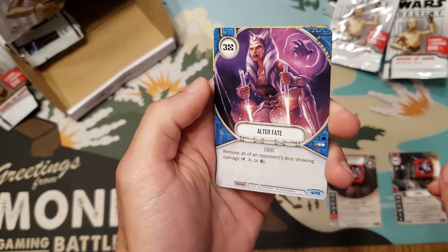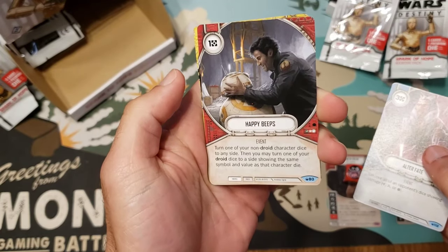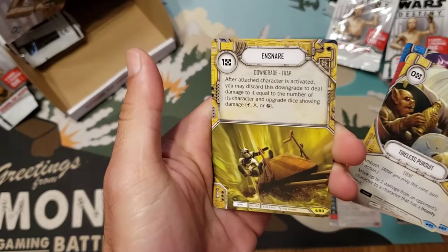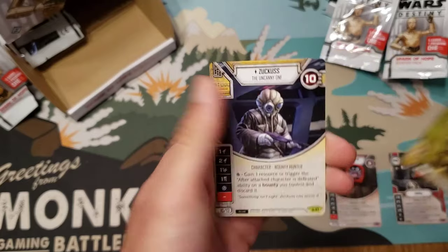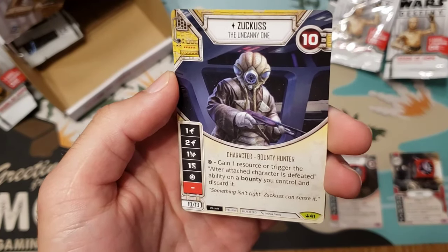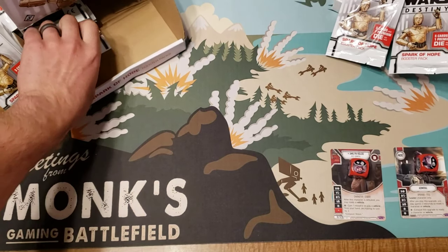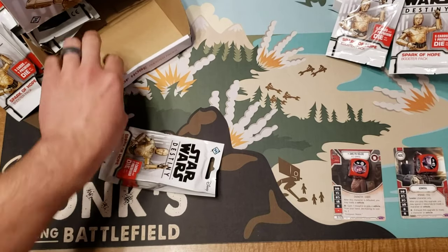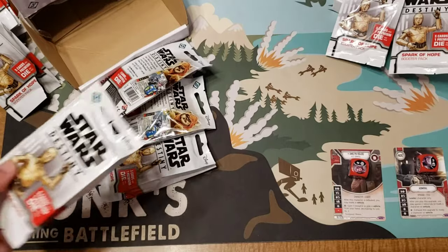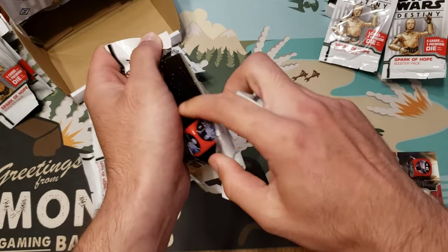Another card that gets rid of all damage — Happy Beeps, Tireless Pursuit, Ensnare for the uncommon, and then Zuckuss. Everyone's kind of 'eh' on this card. I'm not really a big fan of Yellow Villain but we'll see. I don't know if this is going to bring birth to all mono-yellow decks again, but we will see.